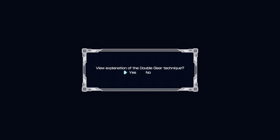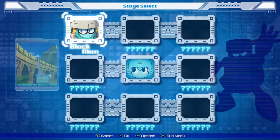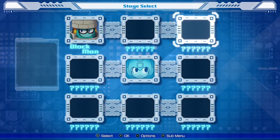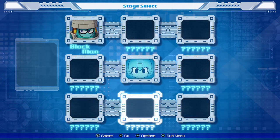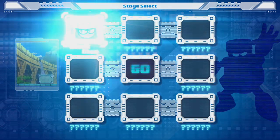At the very beginning you get a description of the double gear system and also a tutorial on the double gear technique, but we're not going to get into that. What we're going to do is take on Block Man — one of the eight new robot masters. You can see where all the others would be, but instead we're going to fight Block Man.